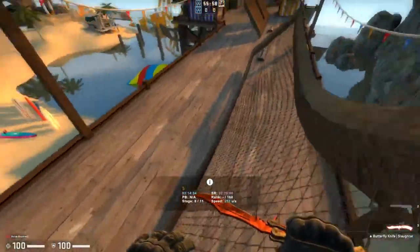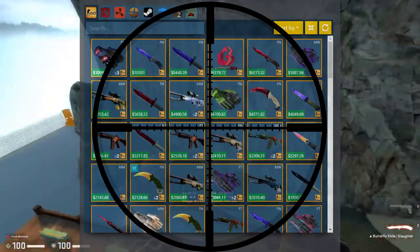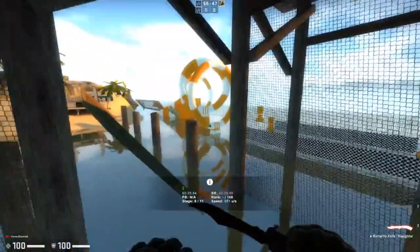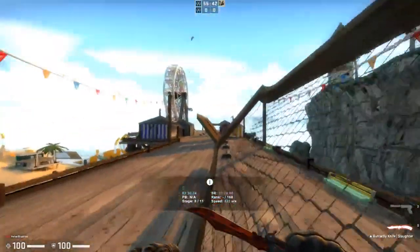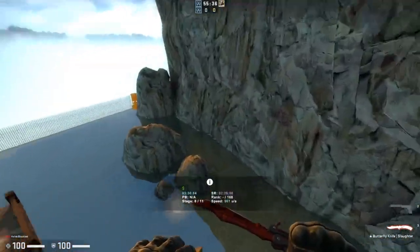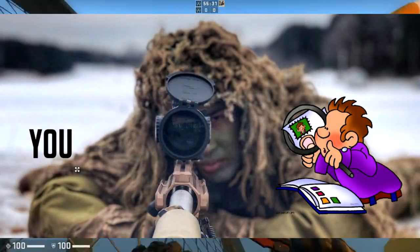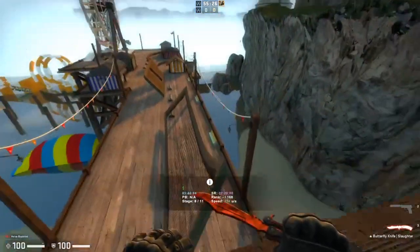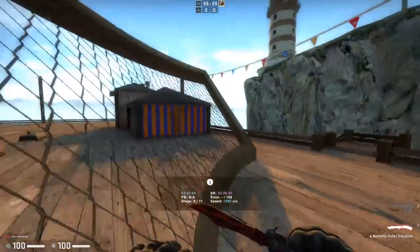Moving on to the next trading method for 2020: snipe trading. The way snipe trading works is by going on a site like TradeIt or CS Money and finding cheap items with stickers or some factor that makes them interesting for collectors. You purchase these items at good, low prices — that's the point of sniping — and then trade them to someone at a markup. One approach is using a sticker searcher to find rare stickers on the Steam community market and selling those at a traded markup.